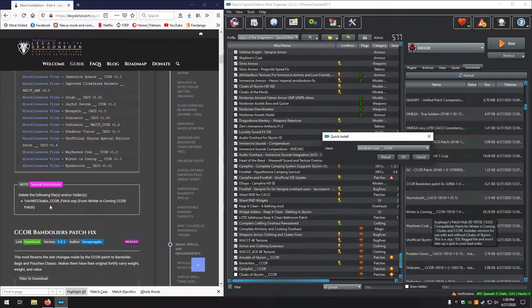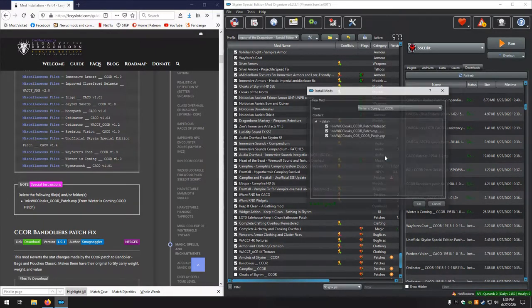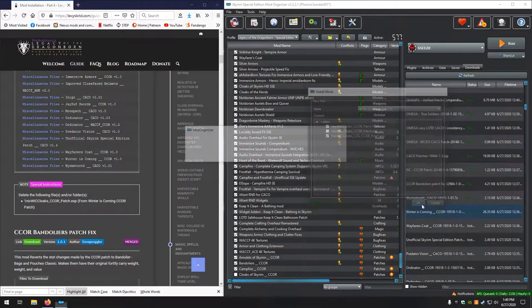From this one there is a patch that we don't need. Let's see — Winter is Coming, manual. There are two ESPs. We don't want the NIV WIC Cloaks Underscore CCOR Patch, so uncheck that one. That's that.